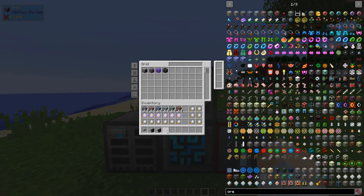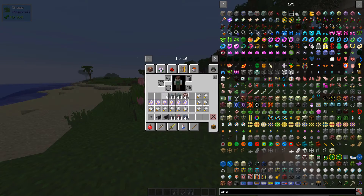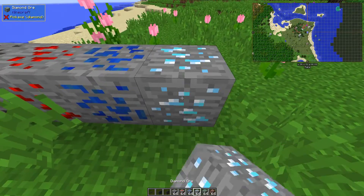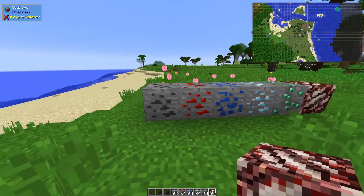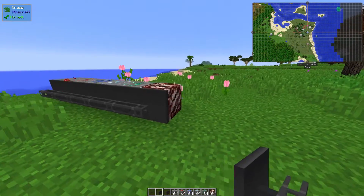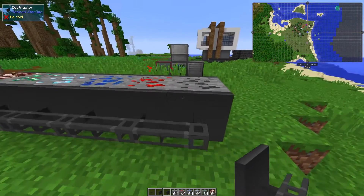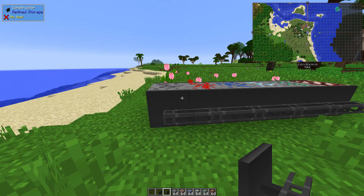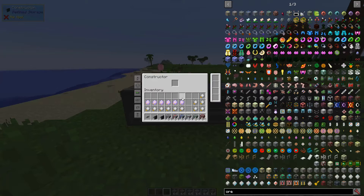So we can just throw all of this stuff in. Next up, let's get our bank of constructors and destructors ready. I'm going to bring down the ores that we're going to be using here and set out just one for each. In creative the ores do not actually leave my inventory, so there we go — just in case you're wondering why it's not going away. So we should have six up there. What I'm going to do is take a constructor and go along the front face here, and then a destructor. We've got a battalion flower in the way, so we're going to put the destructor right there. So we've got the planes that we're going to be working with. What we want to do is add some speed upgrades — you don't have to do this for the constructor and destructor, but it is going to help.